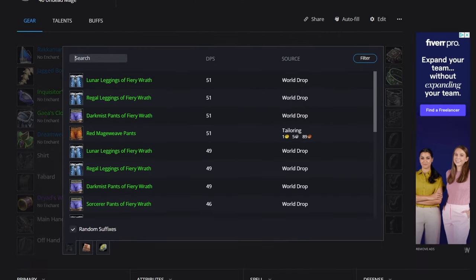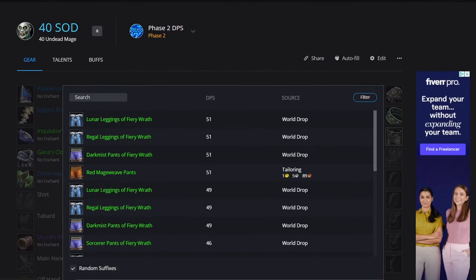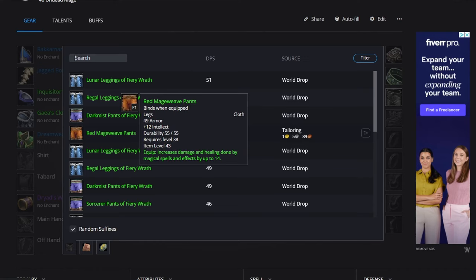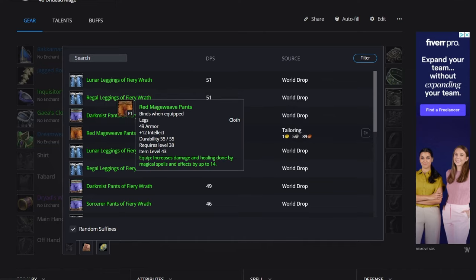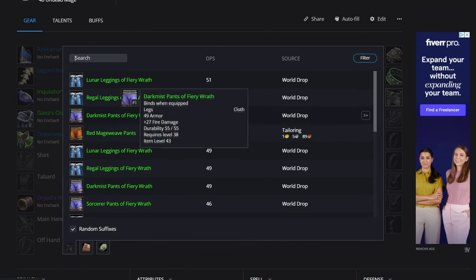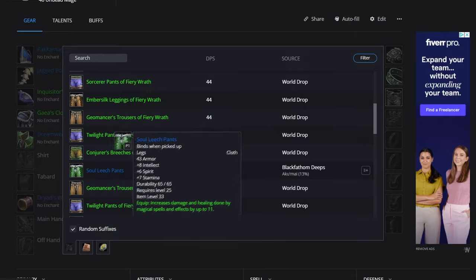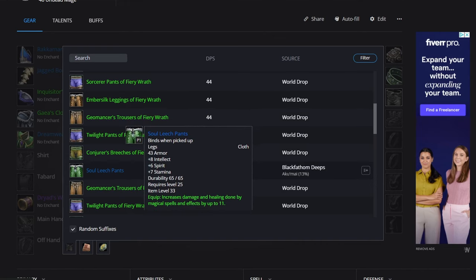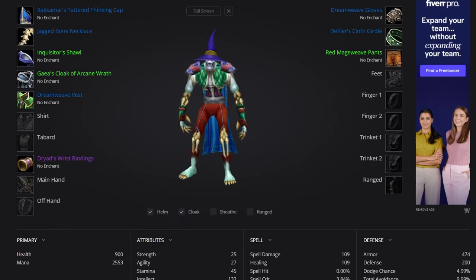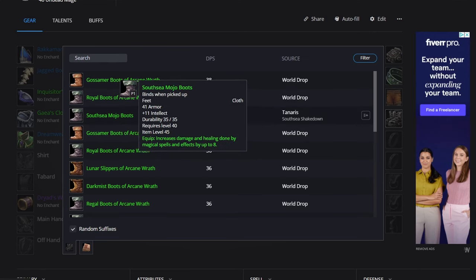For the legs, there are fiery wrath options at 27 fire damage. If you're fire, that's your go-to; if you're arcane, the 12 intellect and 14 spell damage option is really nice — I'd say they're roughly on par even for fire, unless you're already good on intellect and then you'd pick fiery wrath. The Soulage Pants are the next best option, and the Red Mageweave Pants also look really good.